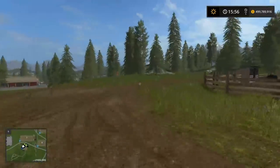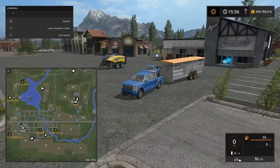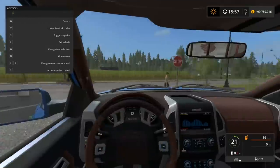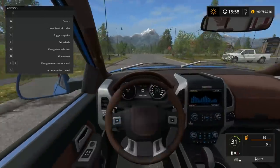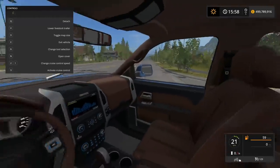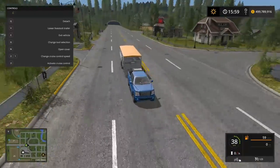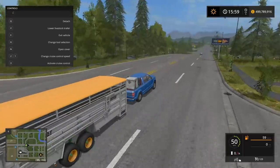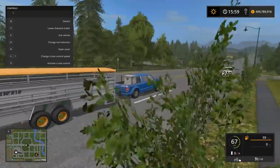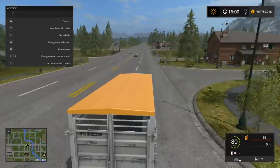We're going to go grab more pigs. To do that we have to go to Mary's Farm — that is where you buy the pigs. Mary's Farm is just down the main highway road. We're going to roll through that stop sign. Hopefully this is going to add a lot of weight — eight or nine pigs if I remember — that's going to hold a lot of weight.